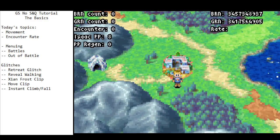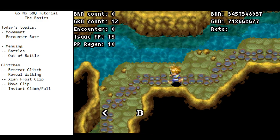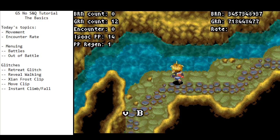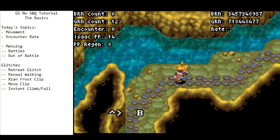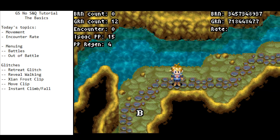We're going to first start off with movement. Movement in Golden Sun is pretty straightforward — there's not a whole lot to it. Isaac can move in the left, right, up, and down directions, and he can also go diagonally in all four diagonal directions. There's nothing too interesting going on there.